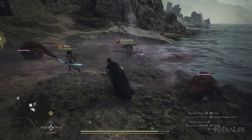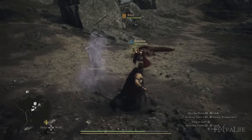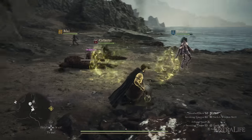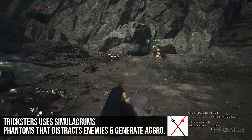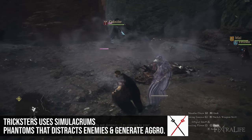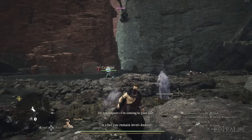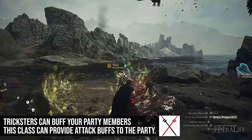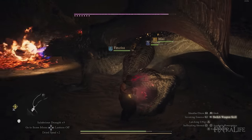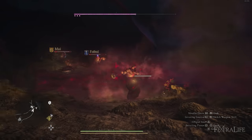The Trickster is essentially the tank of the group. If you already have a tank, you might want to change their skills, because what Tricksters do is attract enemies to their simulacrum — a phantom that enemies will attack instead of you or your party members, so nobody's taking damage. Additionally, they can support their team with a skill that increases attack and spellcasting damage.